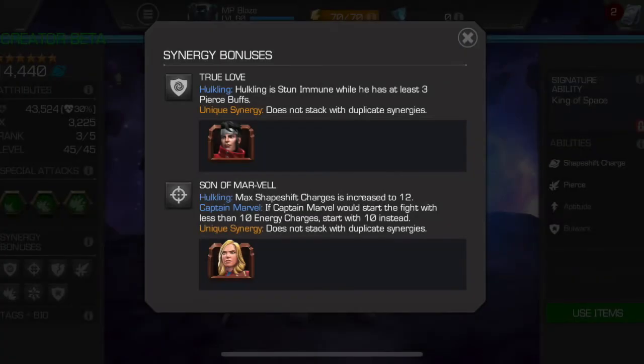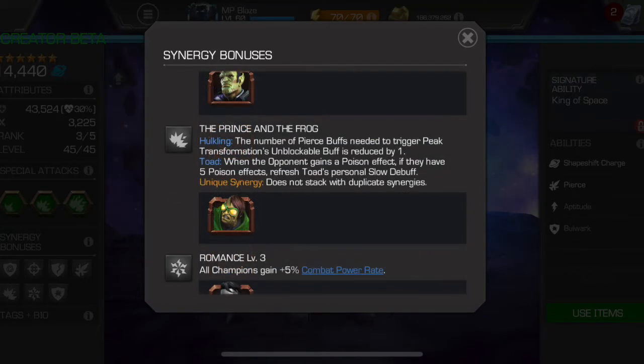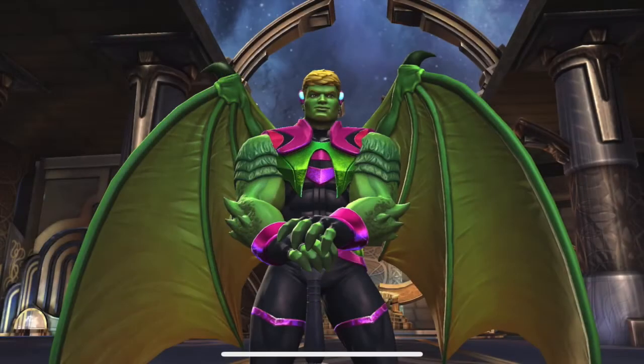Some noteworthy synergies: he has a synergy with Wiccan making him stun immune when he has at least three pierce buffs, which is huge. He's also got a nice synergy with Toad, which in my opinion might help out Toad a lot more — refreshing that slow debuff when they have five poisons at minimum and then adding another.